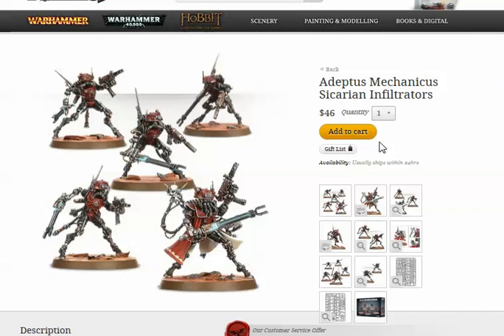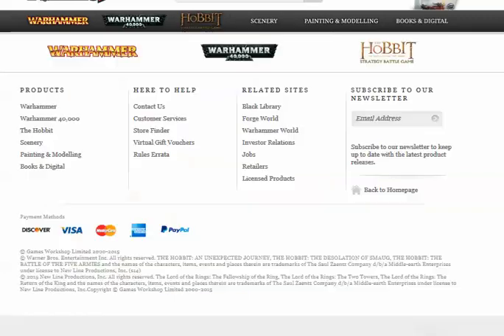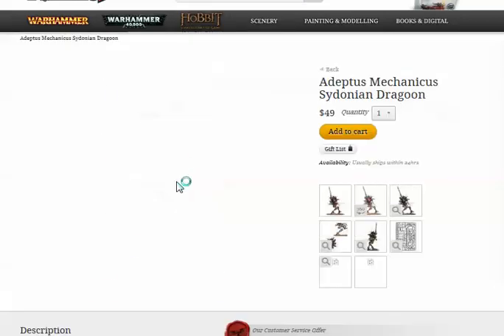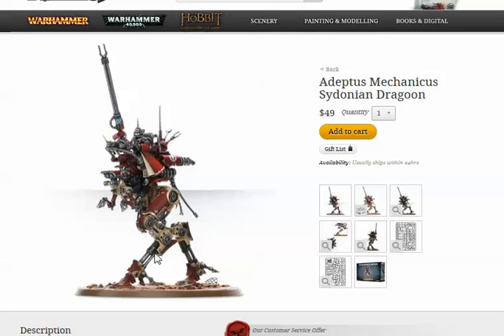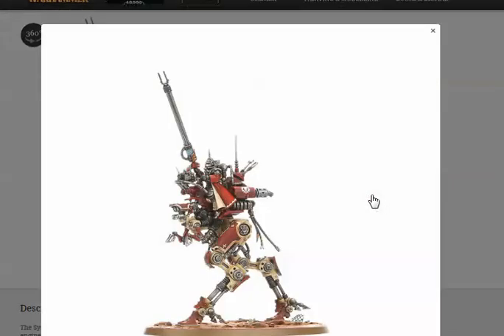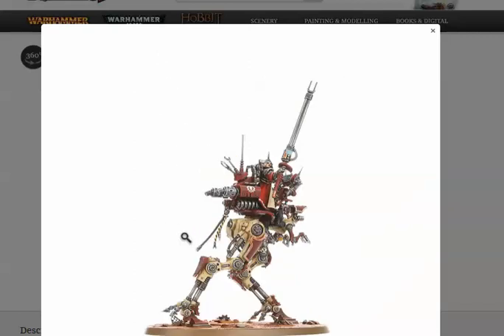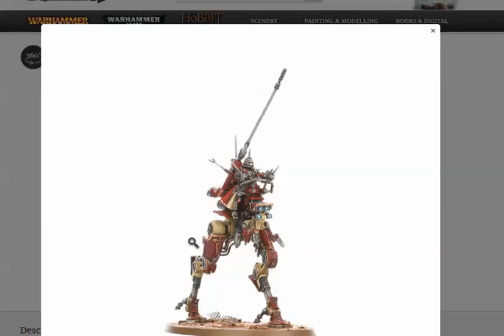The next kit — and these models are so cool, but do remember the Force Org only gives you two fast attack. The Sydonian Dragoon is the close combat version. The Iron Strider Ballistarii — both are right around 50 points. They're 11 all around for armor, two hull points. The Dragoons have three attacks, which is really good for a walker. Strength 5 is pretty good too.